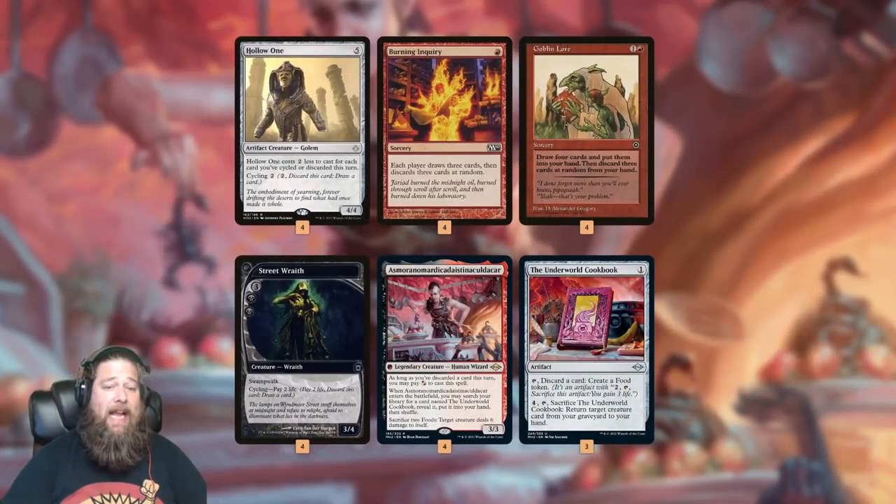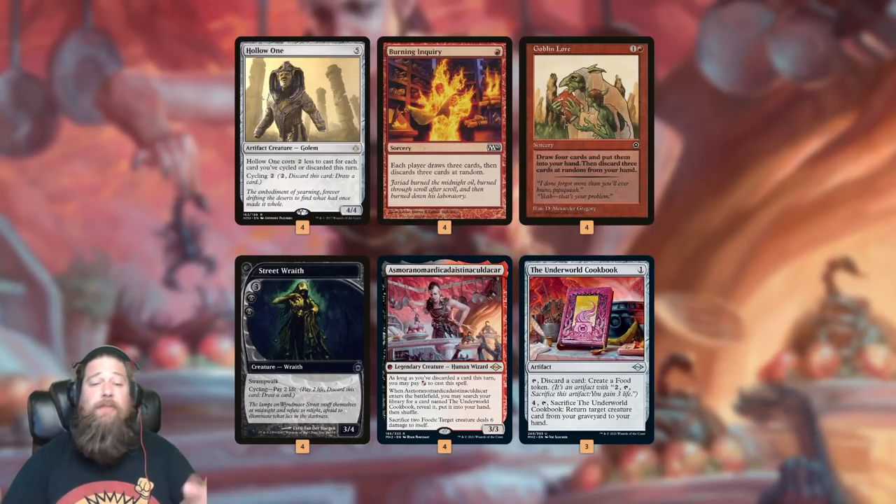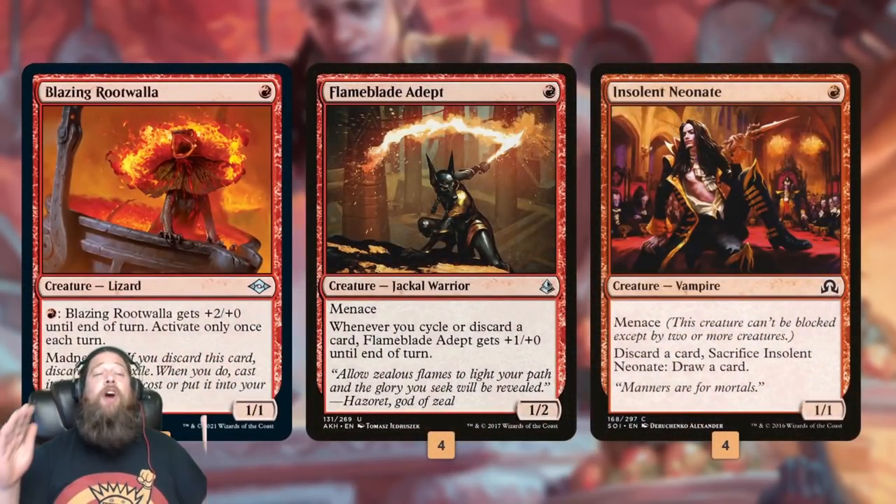Our biggest new addition to the deck is Asmor Ang Omardisa Distana Kuldekar, which is perfect for what Hollow One is trying to do because we're already discarding all these cards. Asmor, if we discard a card, we can play it for one mana as a 3/3, and it snags a Cookbook, which lets us discard more cards and turns Asmor into a sweet removal spell with the food. So Asmor is a great backup to Hollow One.